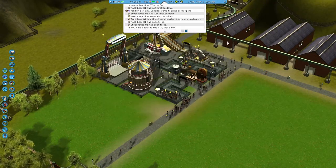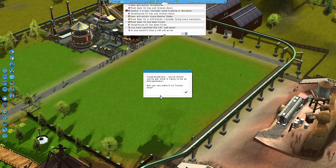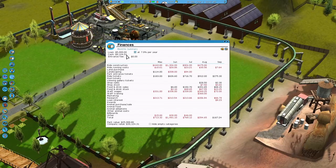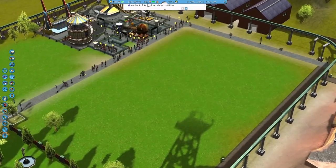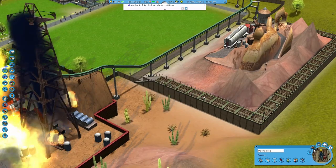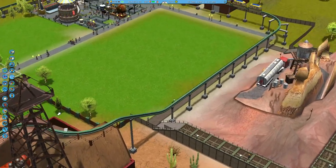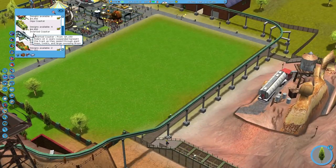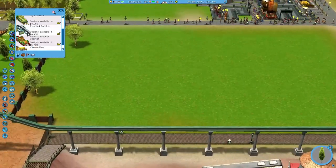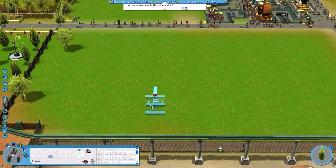I'll start setting up for the final objective — oh we're already on it, perfect. My maximum loan size has increased. I'll train this guy up and give him a pay rise. Now I might build an inverted coaster, so I'll skip along and come back to you guys once it's done.